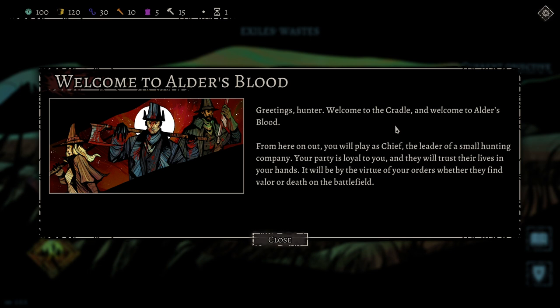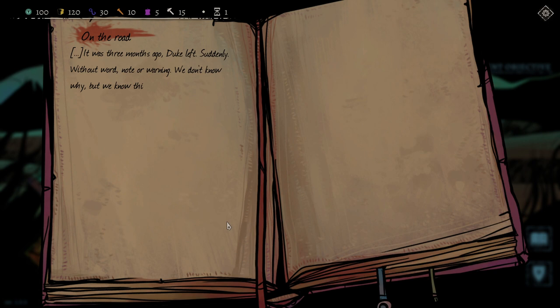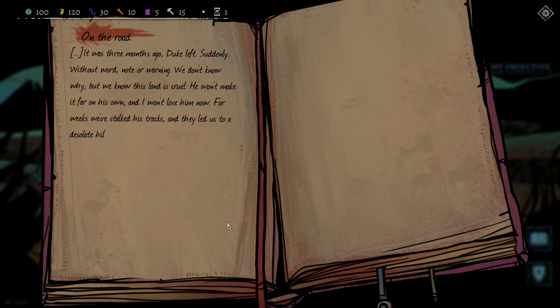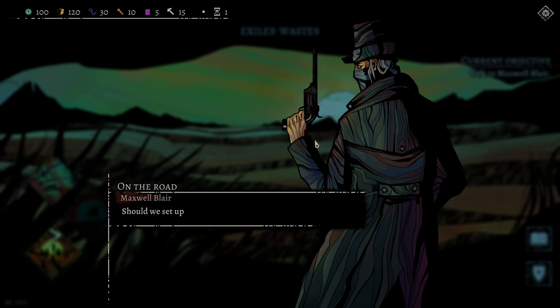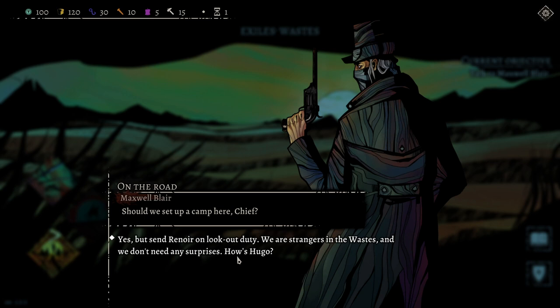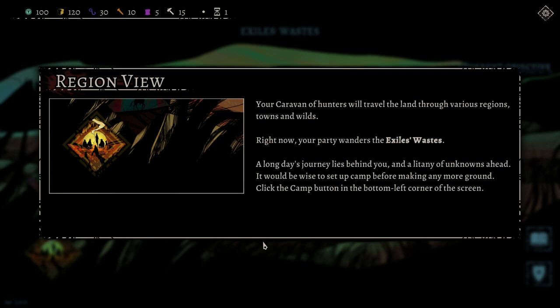Welcome to Alder's Plot. Greetings hunter — welcome to the Crown. From here on out you will play as Chief, the leader of a small hunting company. Your party is loyal to you and they will trust their lives in your hands. It will be by virtue of your orders whether they find valor or death on the battlefield. Three months ago, Duke left suddenly without a word, note, or warning. We don't know why, but we know this land is cruel — he won't make it far on his own, and I won't lose him now. We followed his tracks to a desolate hill in the Exile's Waste — a place called the Crown.